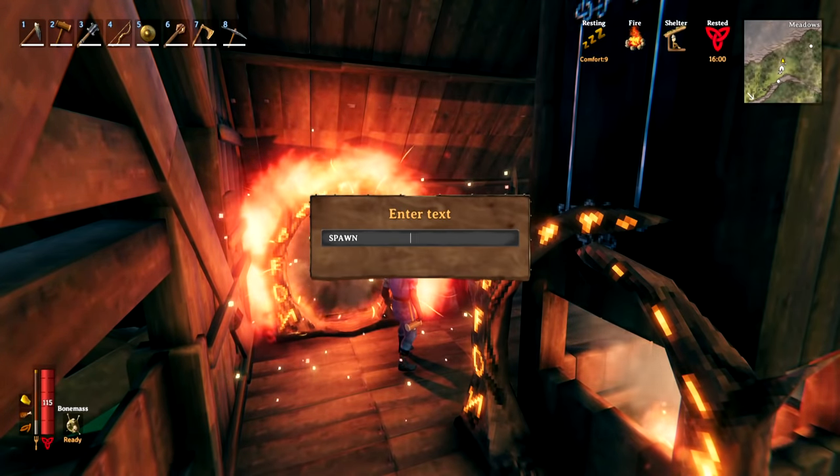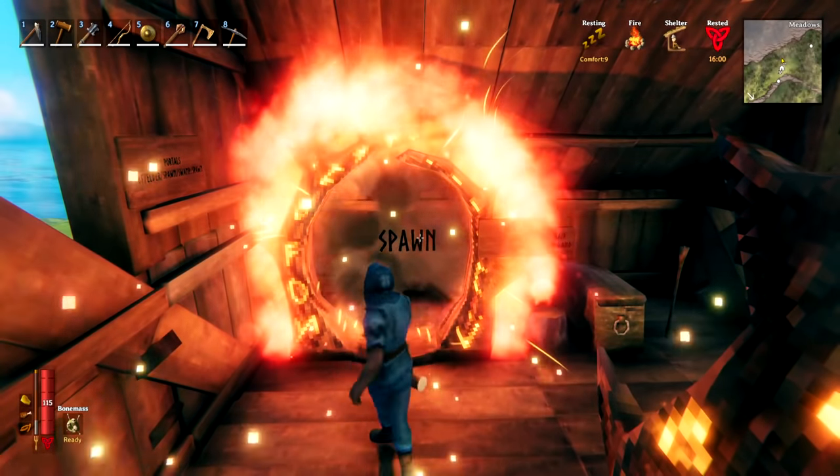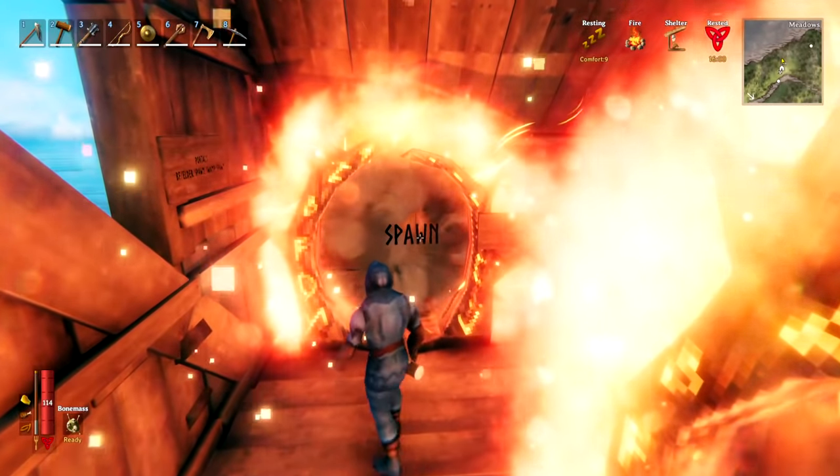You can place down a sign and when entering the text do a load of spaces after it to get a floating text effect. This can be used on your portals or on your storage systems or wherever else you would like to use it, and it's a pretty cool looking effect.